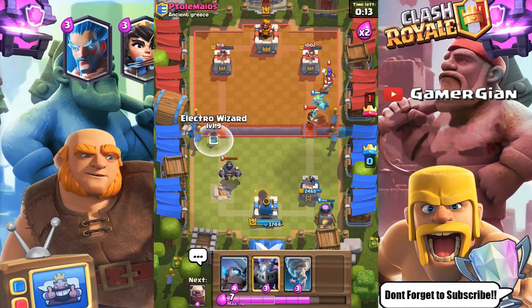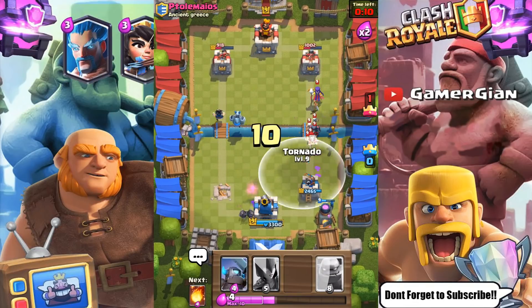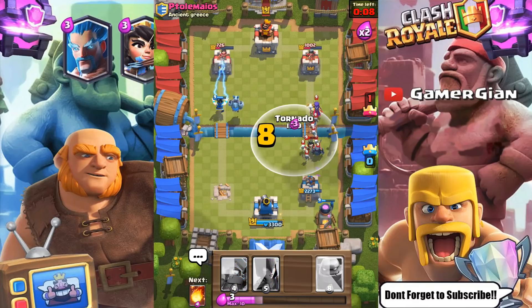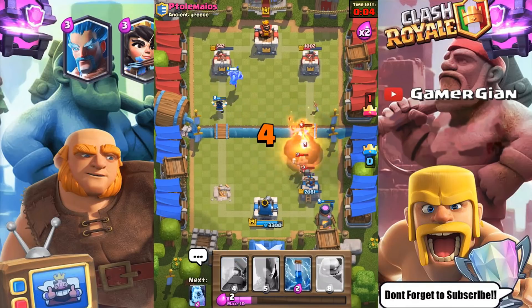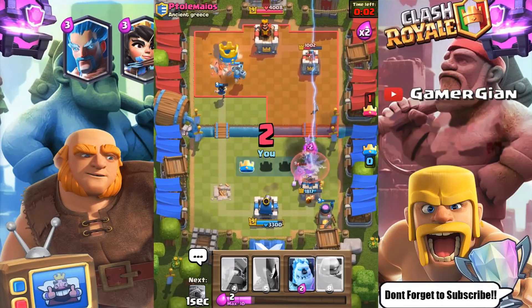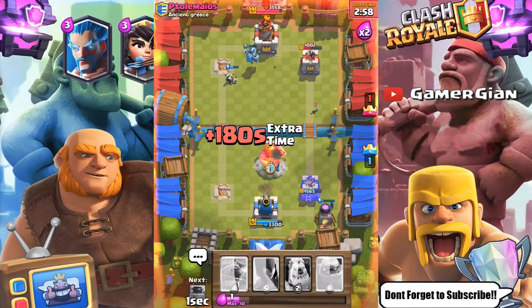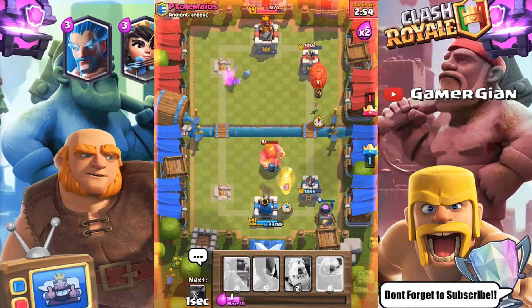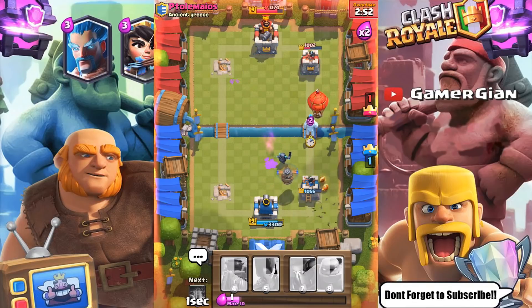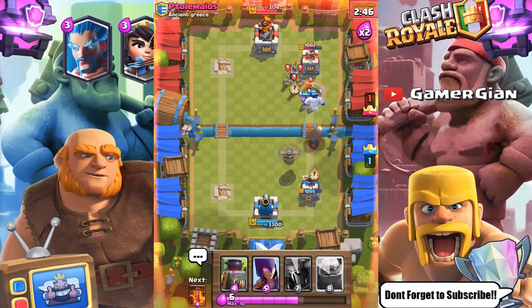Considering I have so much damage dealt, I need to get this one, guys. This would be such a bad loss. The Mega Minion is going to hit that off — it's going to get the hit off. There goes the Zap. The Royal Giant now with the Mini PEKKA — I should be good to go, it's going to get a couple hits off. Nothing too crazy. Flying Machine plus Fire Spirits — that won't even get a hit off unless there's a Freeze, and the Freeze is not going to happen.